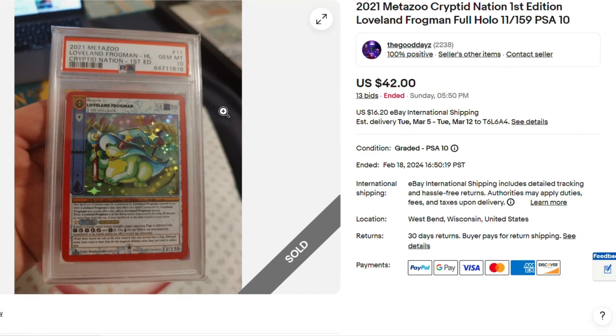Here we have a Full Hollow, just first edition, not Kickstarter — Loveland Frogman, $42. That's impressive. I mean, it's not even Kickstarter. This card definitely sold for well over $100 not long ago, maybe about six months ago as a PSA 10, just first edition. $42 at this point in time — that's actually pretty good. That's selling for more than some Full Hollow Kickstarter cards.